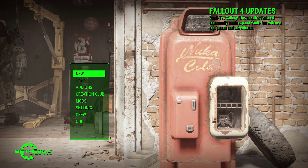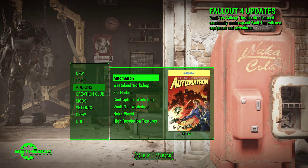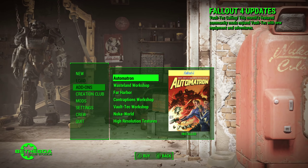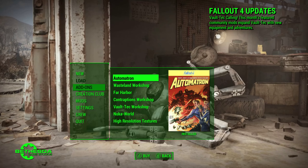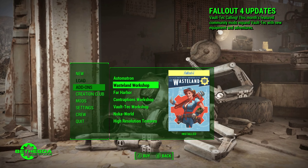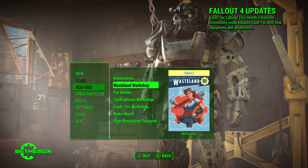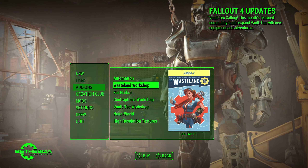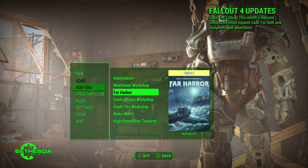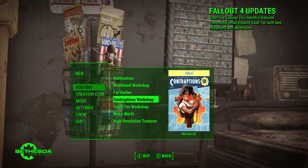Anyway, here's something stupid — Automatron. Look at where the Fallout 4 symbol is. Seems okay, it's fine. It's like one or two pixels to the right. Okay, those two are the same, that's fine.